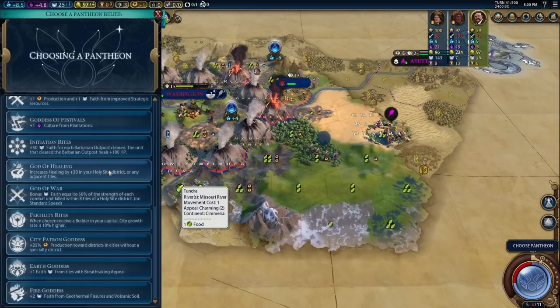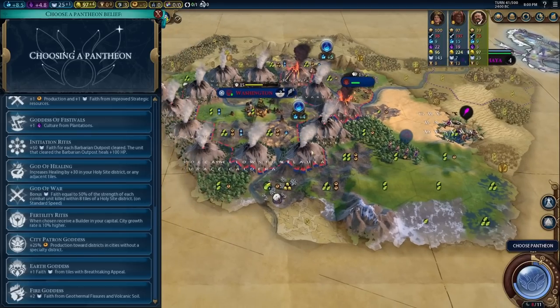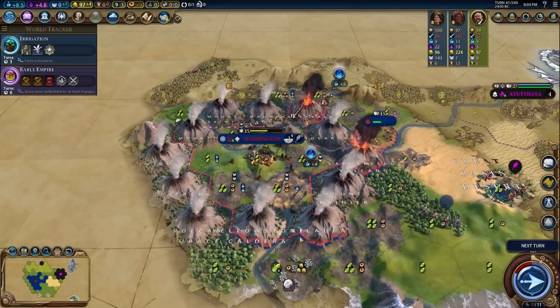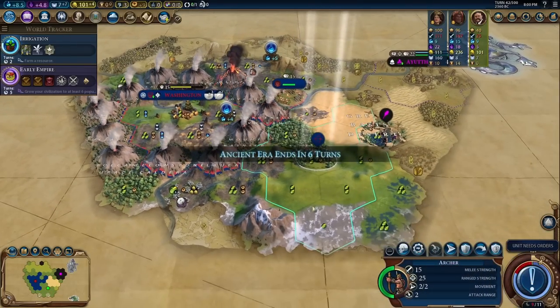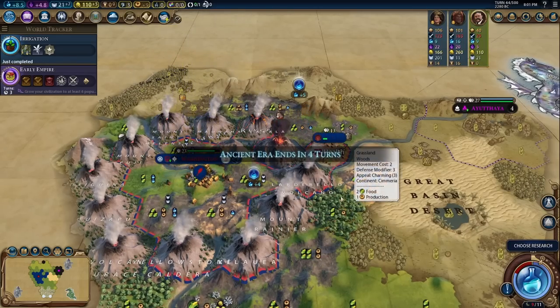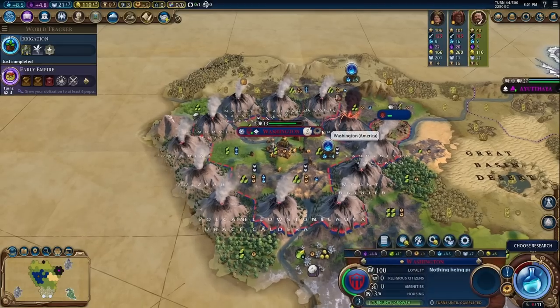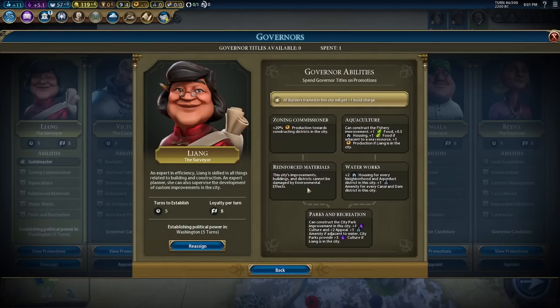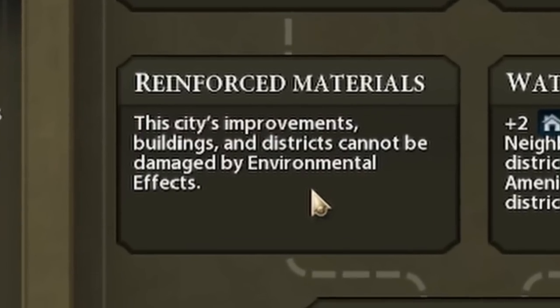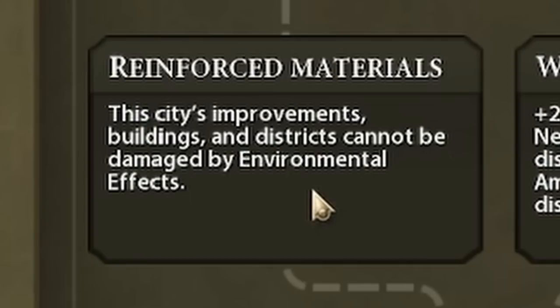Fertility Rites is there. The one we really wanted, God of the Forge, is gone. God of the Forge is plus 25% production towards ancient and classical units — that's exactly what we really wanted. Fire Goddess it is. Let's just make these tiles absolutely crazy. As for spending the faith on something, we'll find something to spend it on. This encampment keeps getting damaged. We'll go for Liang, obviously, because of the reinforced materials promotion — the city's improvements, buildings, and districts cannot be damaged by environmental effects, aka eruptions. This is our plan.